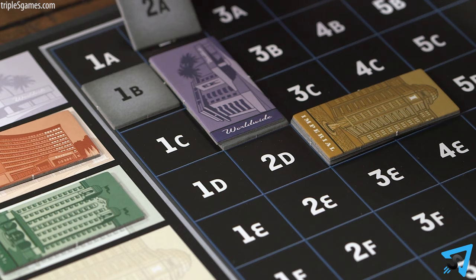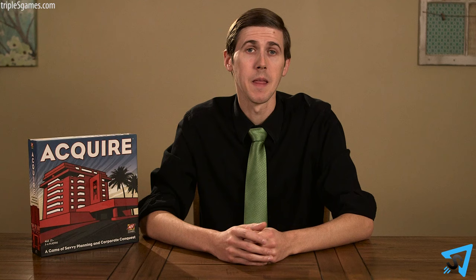Also, if there is no more stock for the chain you founded, you do not receive the one free founder's stock. If you place a tile next to an adjacent hotel chain, it becomes part of that hotel chain, making it bigger in size. The size of a hotel chain is important for keeping track of its stock price and merger payouts.